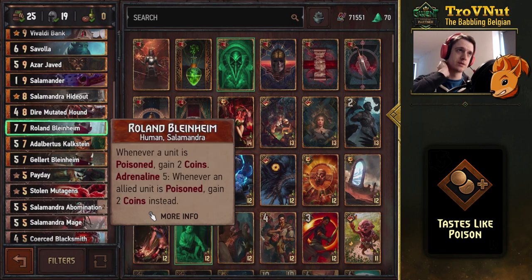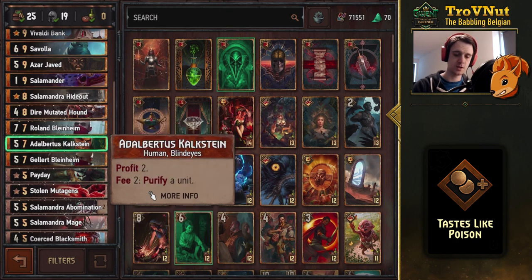You also have his brother Roland Blindheim, who synchronizes very well with Gallot. Whenever a unit is poisoned, you gain two coins. If you only have five cards left, it only triggers on your own units, so poisoning your own units could very well give you a full purse in one go with certain cards.